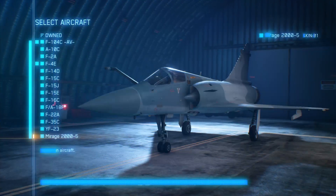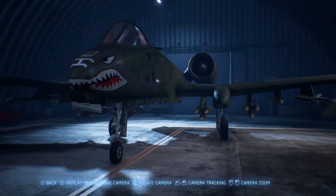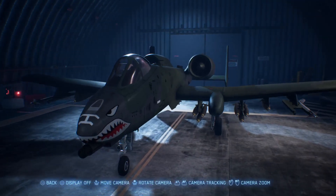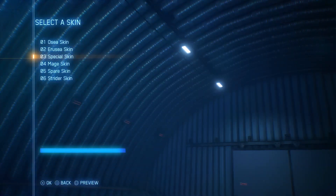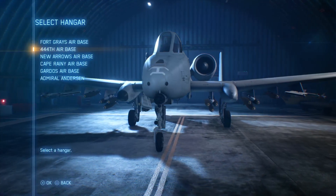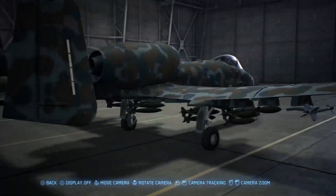Alright, onto the A-10. I like this skin a lot — this is actually the second special skin. I've preferred this a lot more than the normal special skin. Who doesn't love a shark mouth? There's also the first special skin — nothing too shabby going on. I'm going to change the hangar quickly to get more lighting. Much better lighting — probably should have done that from the get-go, but oh well.